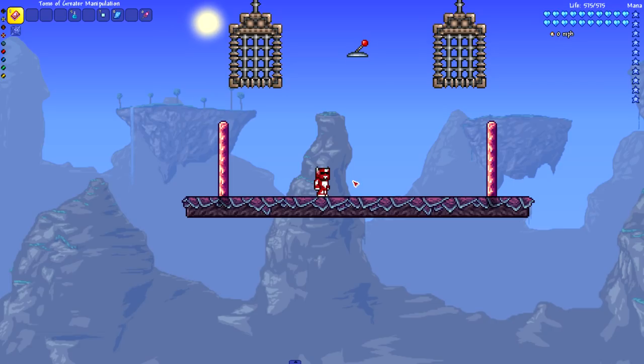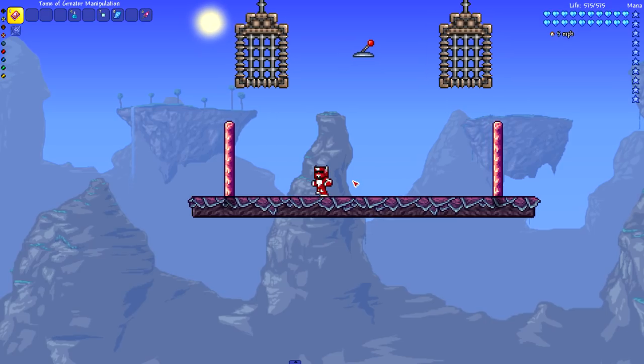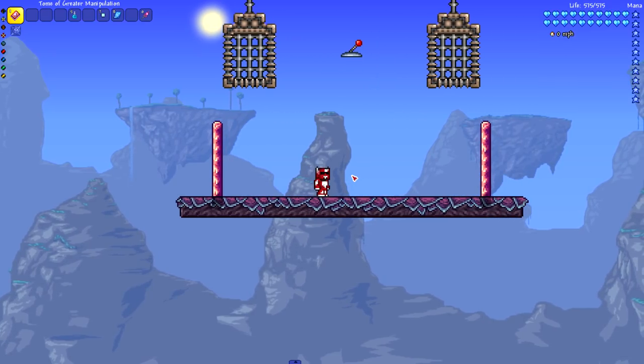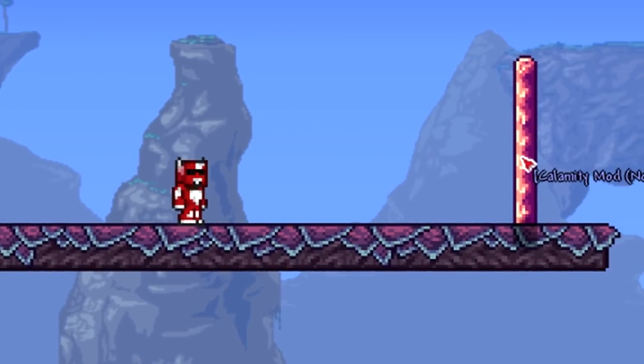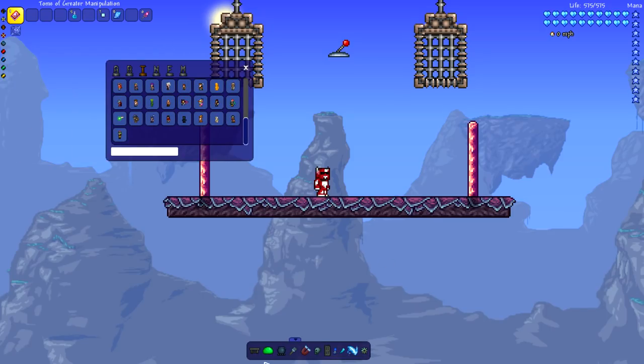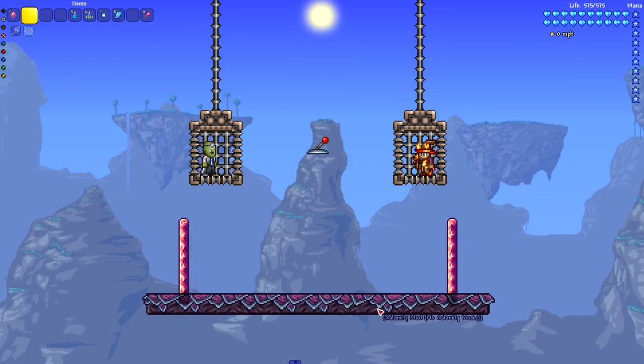We're gonna start off with Spirit mod NPCs because I feel like they might battle a little bit better. If you guys want to know how to make NPCs fight, download the NPC Combat mod made by Red Miami — shout out to him. Our arena is a little bit updated; I used some Calamity blocks because they look cool.